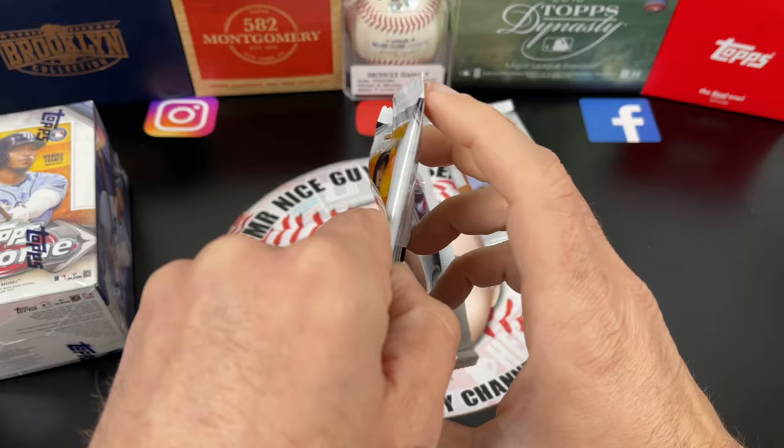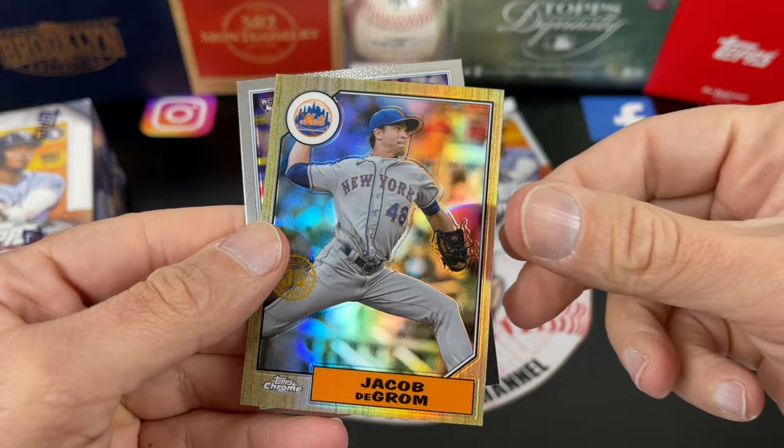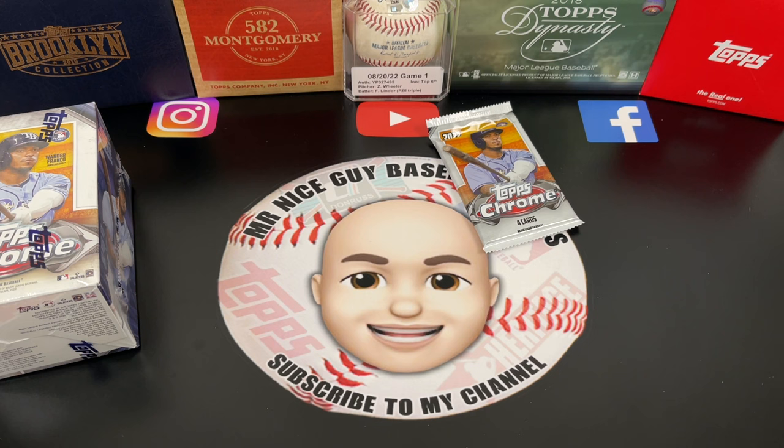Next pack: Kyle Lewis, Tristan Mackenzie, a 1987 coming up — Jacob DeGrom — nice! And Wander Franco — sweet! Wander Franco rookie card chrome. It looks pretty nice too. Awesome, I like it.